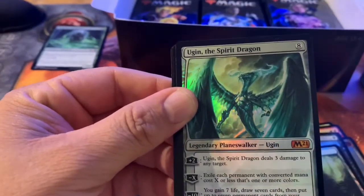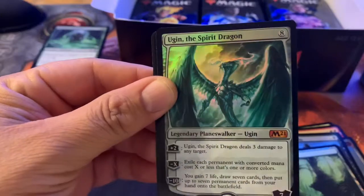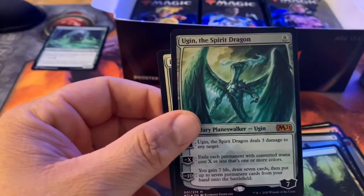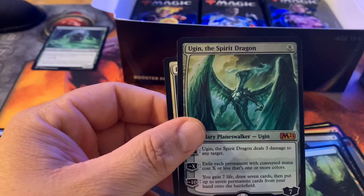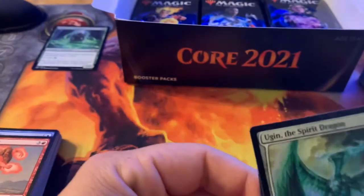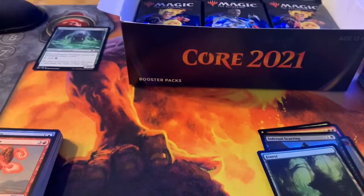Ugin the Spirit Dragon! That was pretty cool — I had the rare, and then the mythic foil Ugin. Now the box is really shaping up. Let's check something out on TCG — it's like thirty bucks. That's a good card; obviously it's a good card, it's Ugin Spirit Dragon, it's a game changer. Chrome Replicator again — we went over that one earlier. Griffin Aerie, Quirion Dryad, Speaker of the Heavens — went over that one too, I like that card.